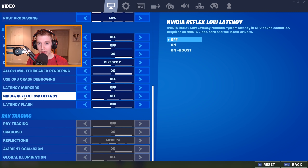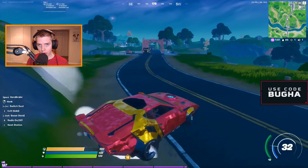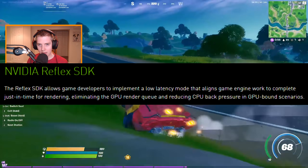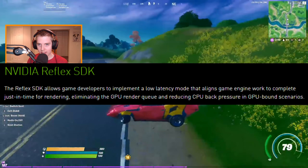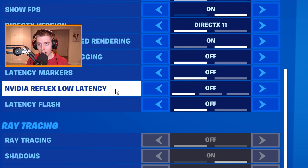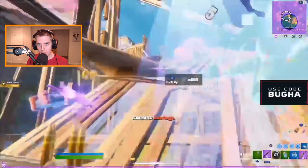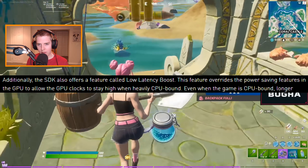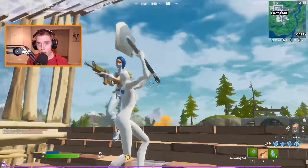Next is the big setting: NVIDIA Reflex Low Latency Mode. This is the setting that's really going to reduce your input delay. Straight from the in-game description, NVIDIA Reflex Low Latency reduces latency in GPU-bound scenarios. NVIDIA adds that the Reflex SDK allows game developers to implement a low latency mode that aligns game engine work to complete just-in-time rendering, eliminating the GPU render queue and reducing CPU back pressure. This in-game setting comes with three modes: off, on, and on plus boost.